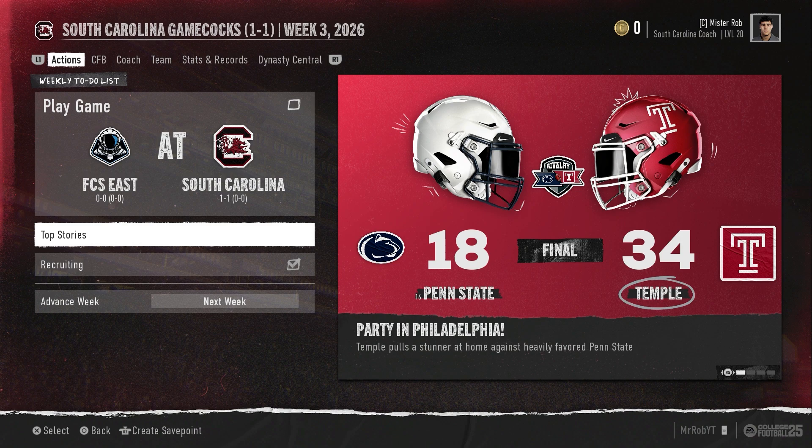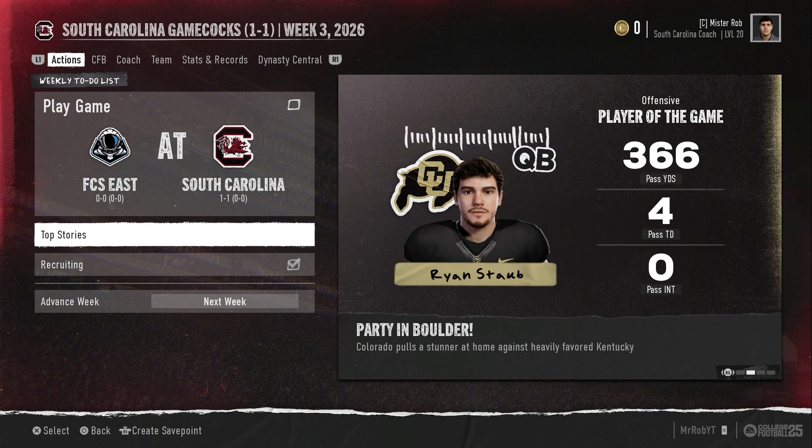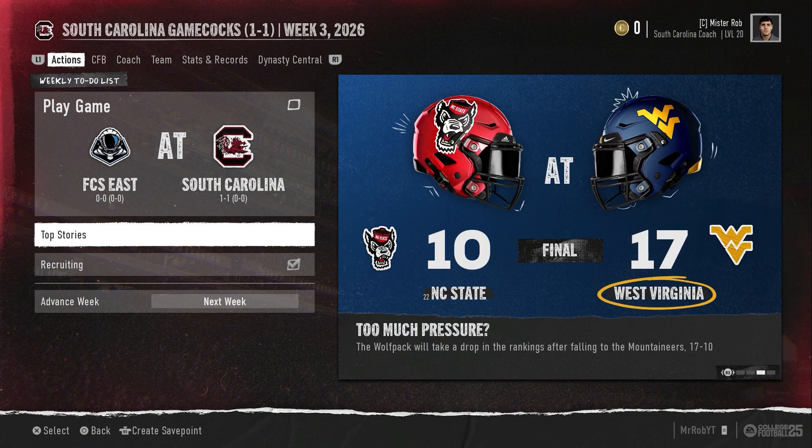Top stories though — more upsets. Temple knocks off Penn State; the Nittany Lions lose to their in-state rival the Owls. That's a big win for Temple. Penn State continues to Penn State. Colorado pulls off a stunner over Kentucky. And then West Virginia knocks off NC State. Week two has been the week of upsets.